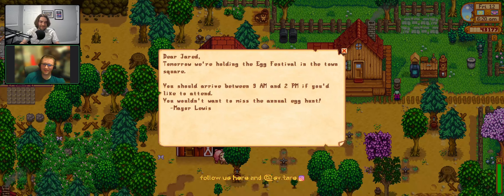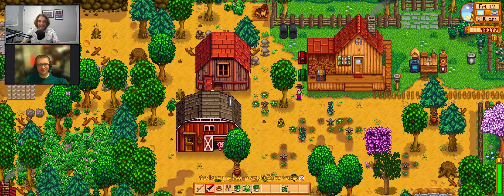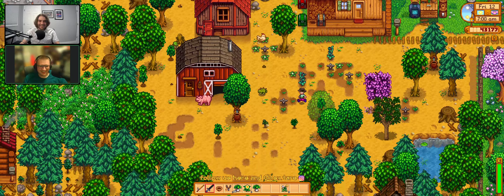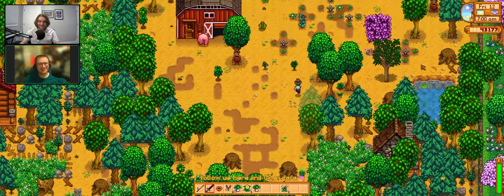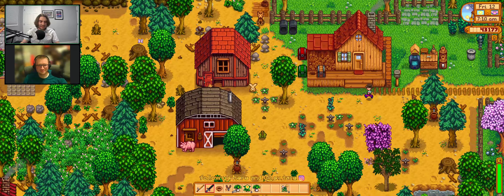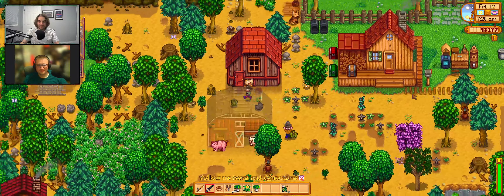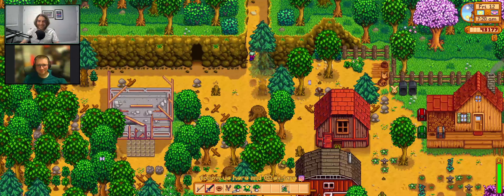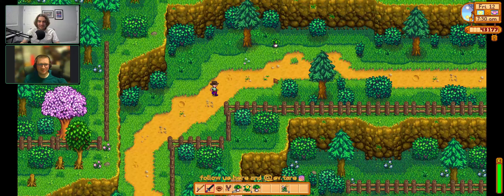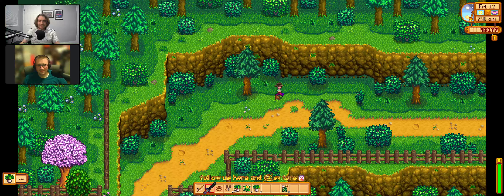Tomorrow is the Egg Festival from nine to two, and there's an egg hunt. They did it together last year — Berkeley was really good and Jared was extremely not good. The way Jared remembers it, Berkeley hunted for eggs while he stopped Abigail from being able to move. There's a fun hat you can get, though not as cool as the hats they already have. They missed the last couple of festivals, including the ice one.